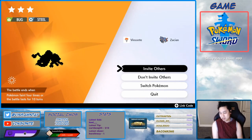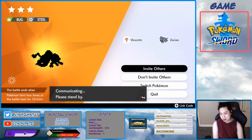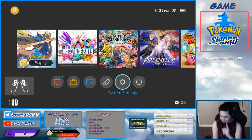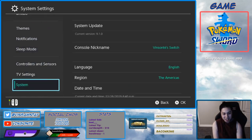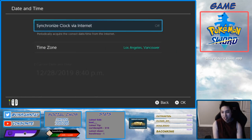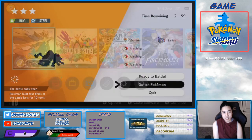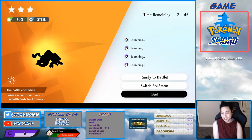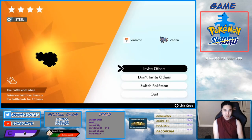Now we have to do the time-skip thing since this is not the Pokémon that we want. Press the button, make sure you do that, and make sure you're offline when doing this. Go to System Date & Time, turn that off if you have it on, increase by about one day, go back into the game, press quit — that resets the dens.